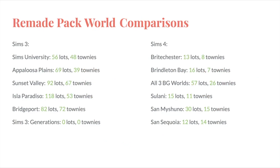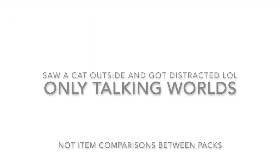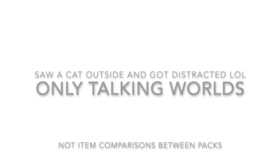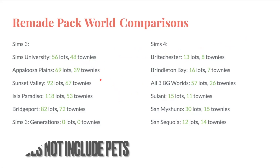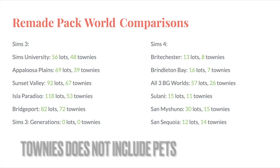Finally, let's look at the differences between packs that existed in The Sims 3 and have equivalent packs in The Sims 4, specifically looking at the world comparison. First, Sims University — that's just what it said when I Googled 'Sims 3 University World' — compared to The Sims 4 University world, which is Brightchester. Sims 3 had 56 lots with 48 townies, and Sims 4 had 13 lots and 8 townies. And looking at Appaloosa Plains, which came with The Sims 3 Pets, it had 69 lots and 39 townies including pets. Compare that to Brindleton Bay, where we have 16 lots and only 7 townies.